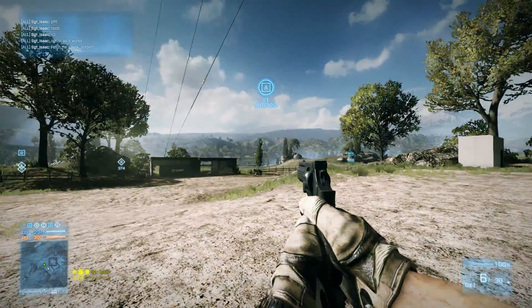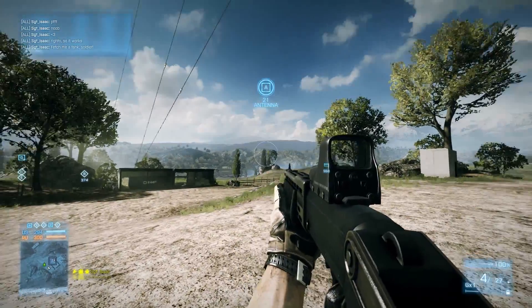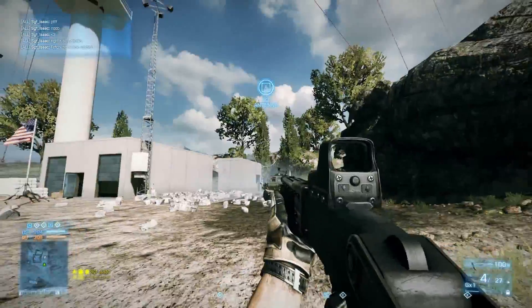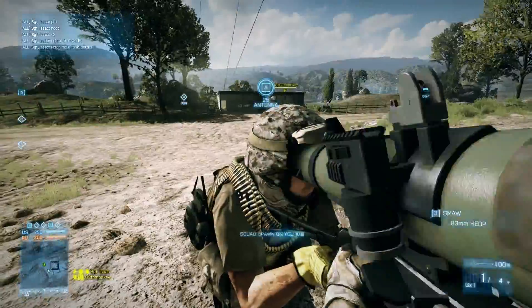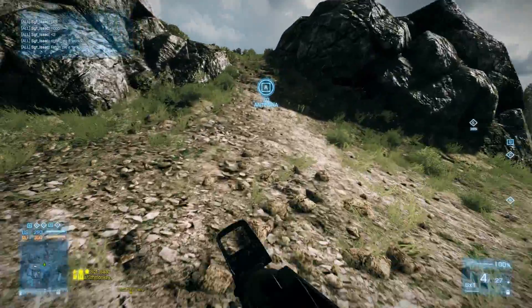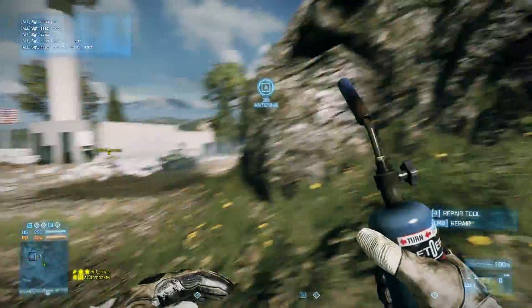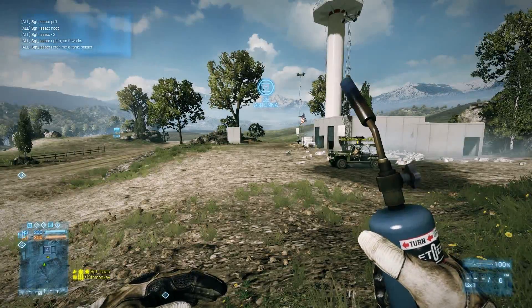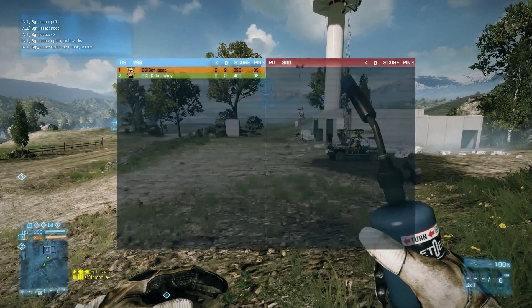Hello and welcome back to another Battlefield 3 glitch. In today's episode we are going to figure out how to get unlimited XP, also unlimited engineer XP, so you can unlock all your engineer stuff if you've not done that already, but also you can just rank up to any rank that you want to pretty much.